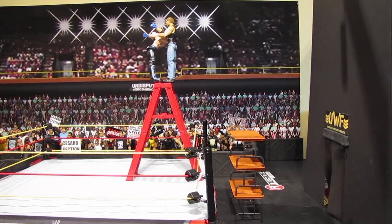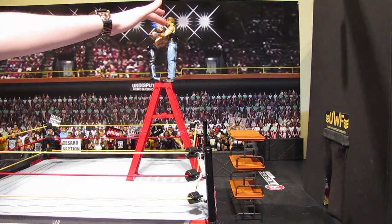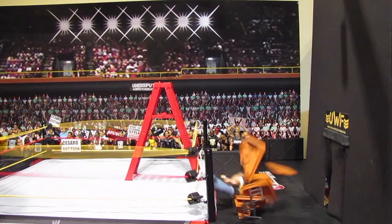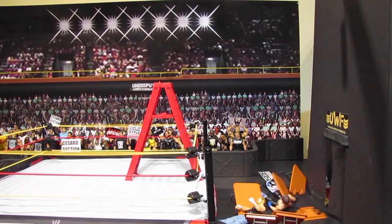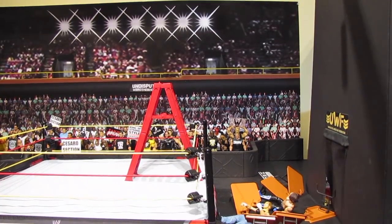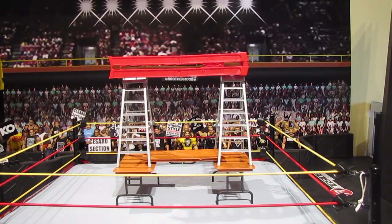The first thing we're gonna do — we have a ladder set up, three tables on the outside of the ring, and we've got Dean Ambrose and AJ Styles on top of the ladder in the dirty deeds position. So I'll just knock Dean Ambrose backwards — here we go. Well, that went as I expected. Let's set up another thing.